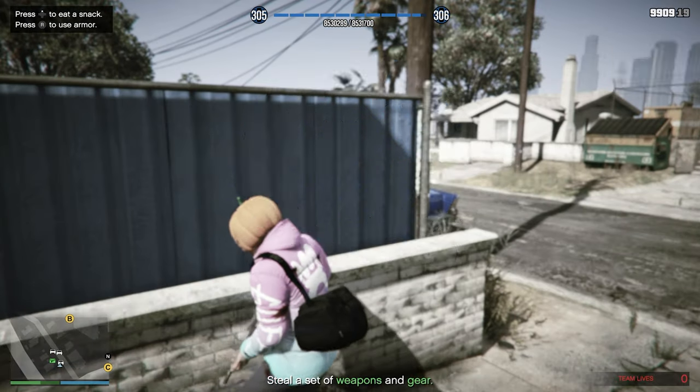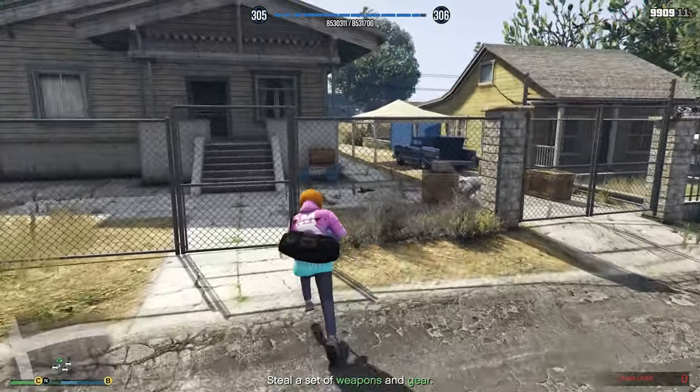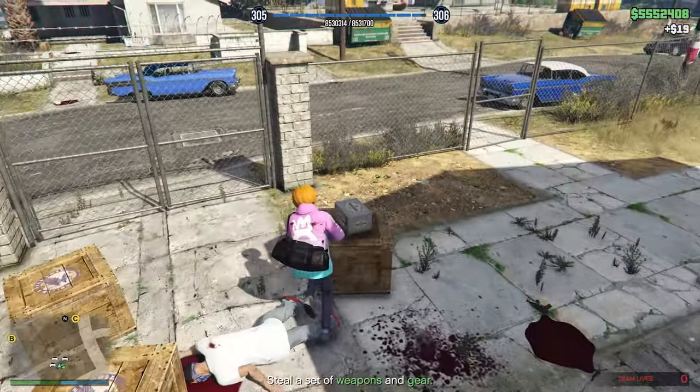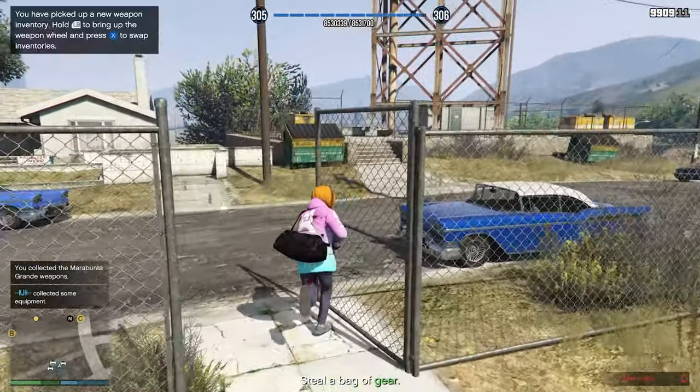You'll get a text message showing all options — Target A being the easiest and B and C being the most difficult, with C being military. I decided I'm doing this stealthily so I don't need heavy weapons — just get the easiest possible, so I went straight to A. Now for me, I think A was actually bugged because when you get to the location it's supposed to show you two things — weapons and gear — as two different green markers on your minimap. But for me it only showed one, which was the weapons. I couldn't pick up any gear from that location, so I had to go on over to B.